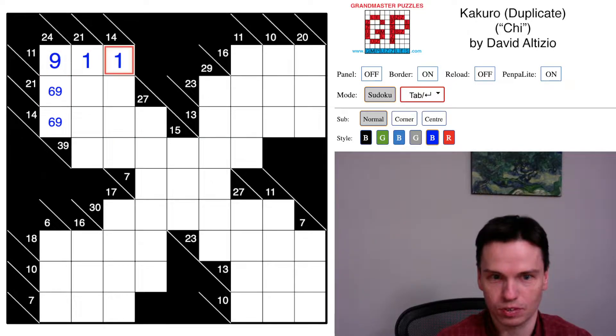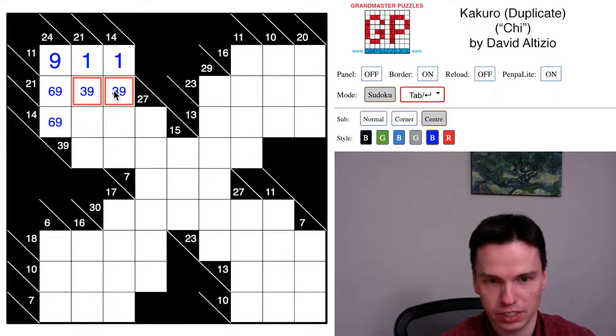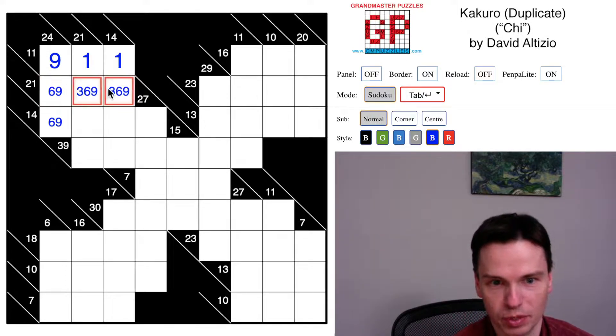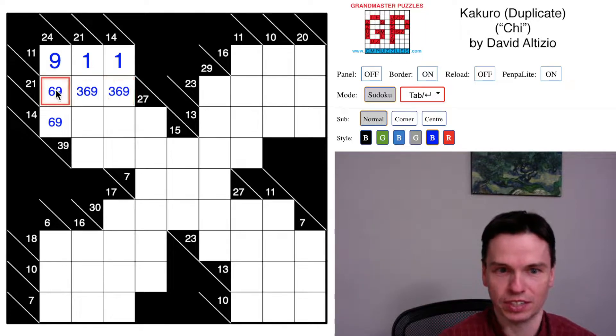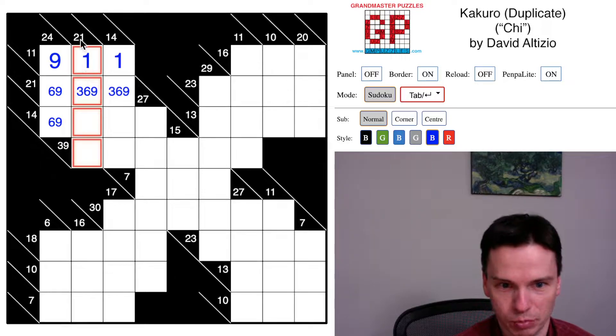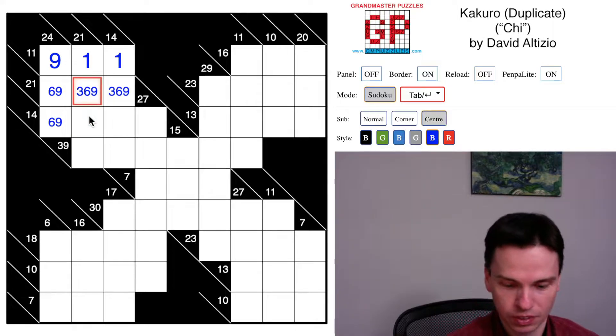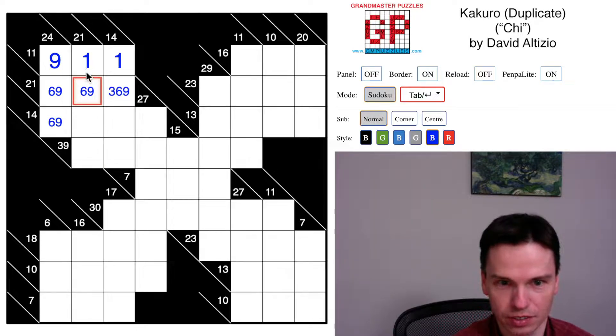That actually forces a 1 and 1 to make this work. If I take this as a 9, I leave behind 12 — that could be 3 and 9 to repeat the 9, or it could be 6+6. If I take this as 6, I leave behind 15, which would have to be 6 and 9. Just looking at some of these digits, this 21 coming down is a pretty big sum, so 1 and 3 looks pretty hard. If that's 1 and 3, we're left with 17, which wouldn't be able to double, so we'd need 9 and 8 — that won't go.